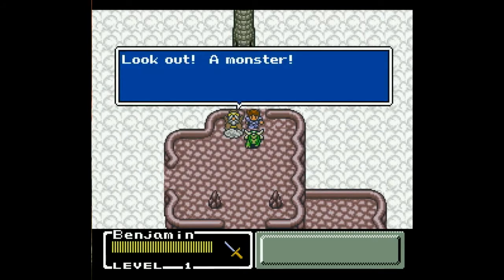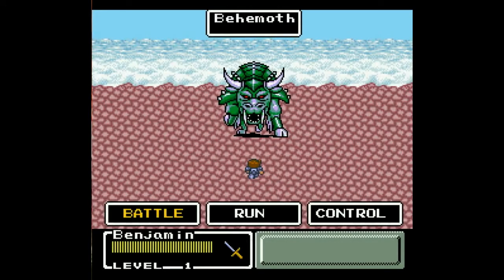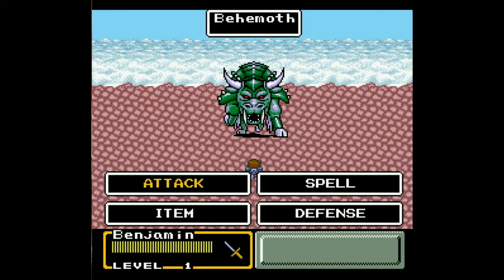Look out, a monster! And we have our first boss battle of the game — Behemoth, which, if you're a fan of the Final Fantasy series, you know that's a later game monster. We have a simple menu: Battle, Run, and Control. Control lets you control your ally's stance when you have one, between auto and manual. Run allows you to run from battles. And Battle brings you into the second menu. Attack allows you to attack with your equipped weapon.